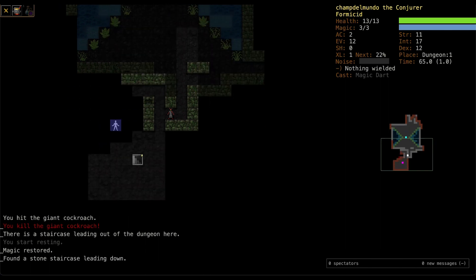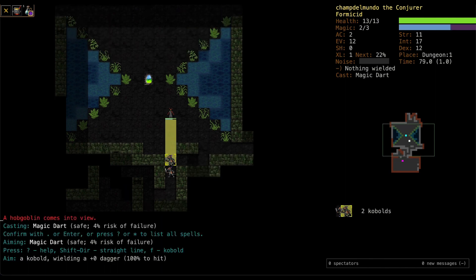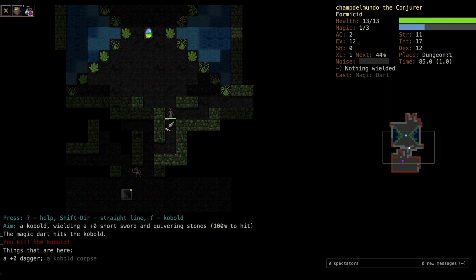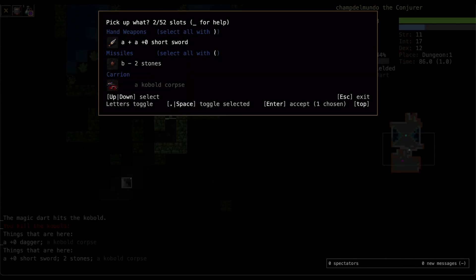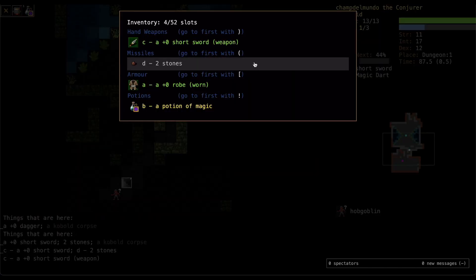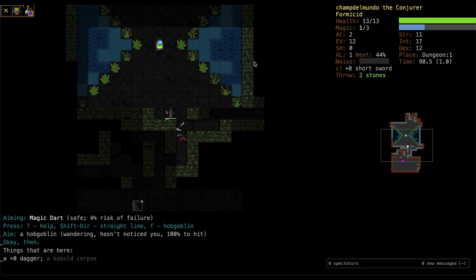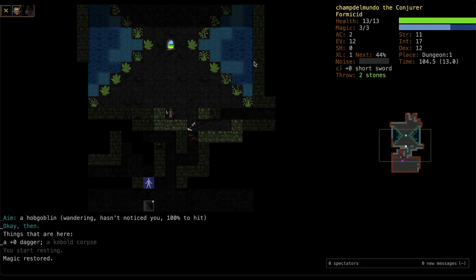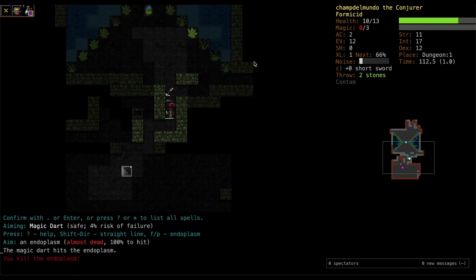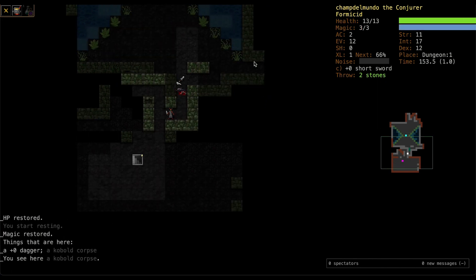The good news about a Formicid is you can see around corners like this. There's two guys — this is trouble. Killed one; that worked out nicely, that could have been a real big deal. We'll grab that short sword just in case. One of the benefits of the Formicid is it starts with Strength 11, Dex 12 — that means if something does get close, we can probably take it out with a sword. I don't want to practice that too often, but if we run out of magic and something is right next to us, there's a chance it comes in handy.